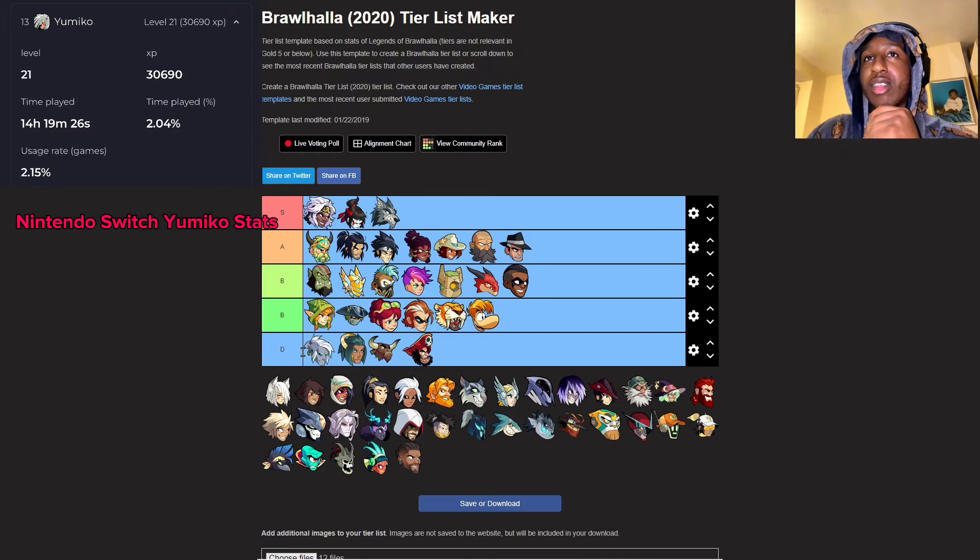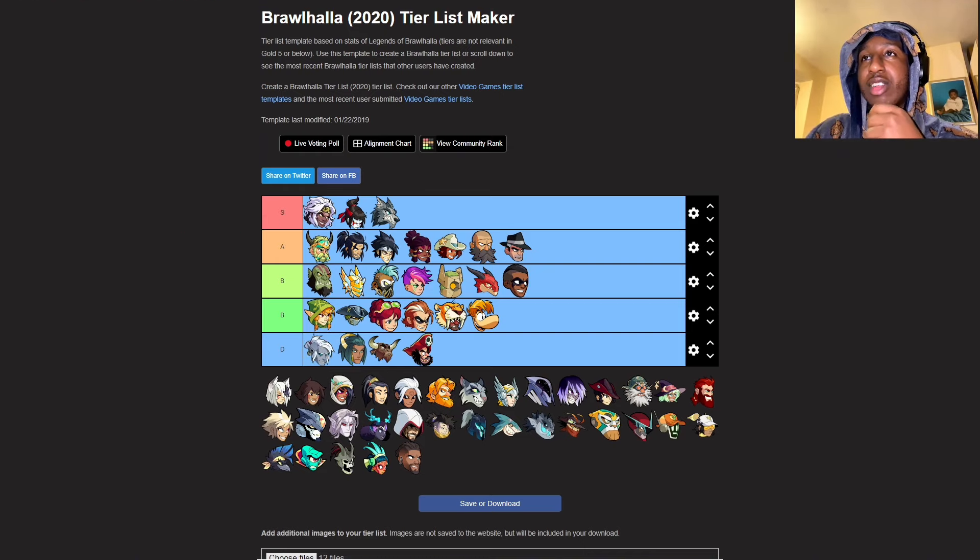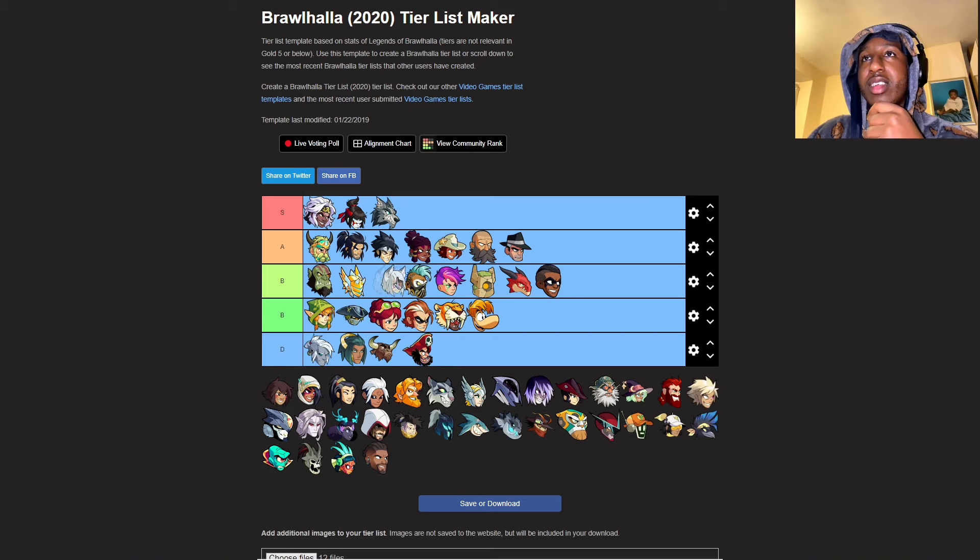Yumiko - I actually used to play Yumiko like two or three years ago on Nintendo Switch, I liked her. She has bow and hammer - her hammer signatures go crazy, especially the dancing with the blue flames which leads up to a lot more combos and mad trick shots as well. I'll put her second highest in B.